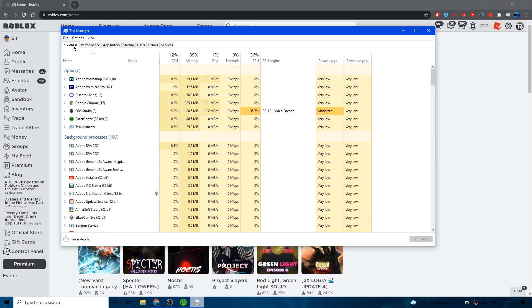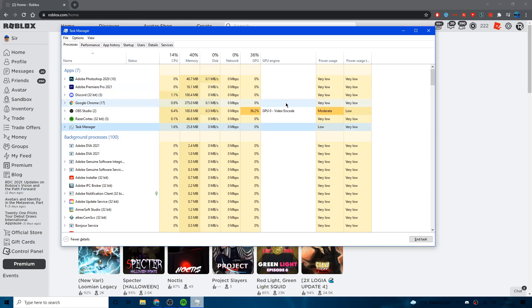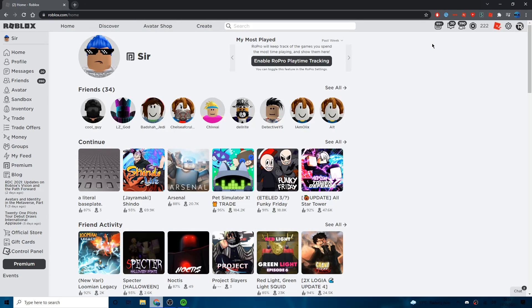Finally, in Task Manager under the main Processes tab, look for anything with high CPU, memory, GPU, or power usage that you're not using. Click on it and hit 'End Task' on the bottom right. I don't recommend going into background processes as most of those you won't understand. And that's all the FPS boosts for this video — drop a like, subscribe, and comment below if you need help!